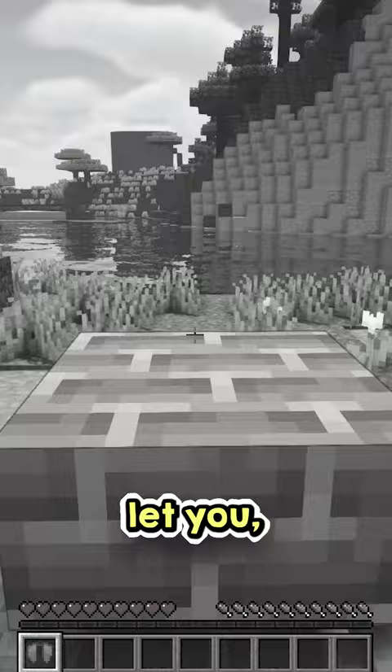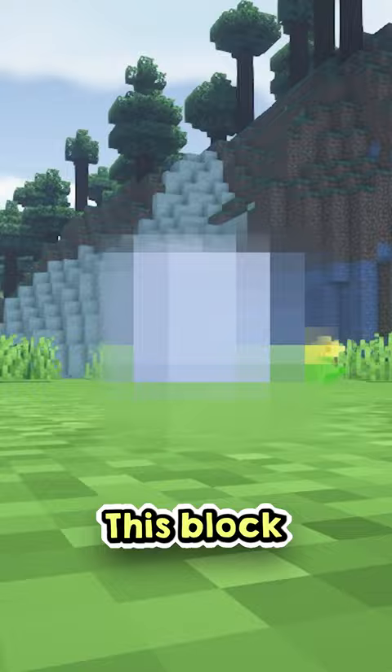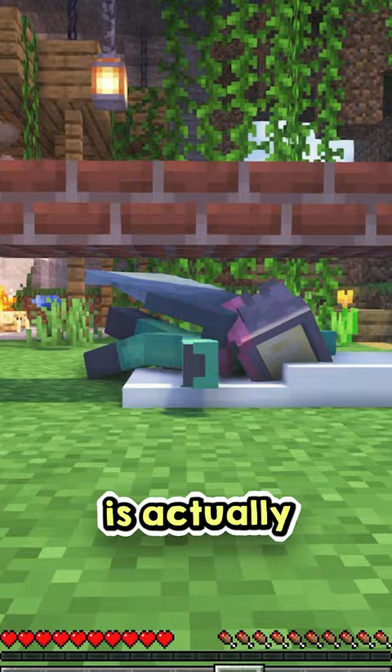But there is one block that allows you to create smaller heights that is less than a block, that you are also able to glide into — this block being snow. Using snow, you can create smaller and smaller heights which your player is actually able to crawl between. This works all the way until you get to half a block. It's kind of weird how you can do half a block with snow, but not with slabs.